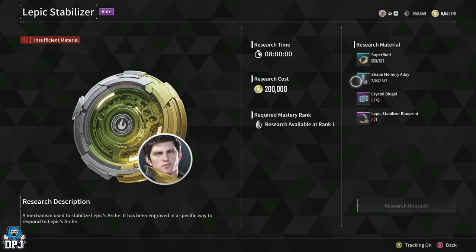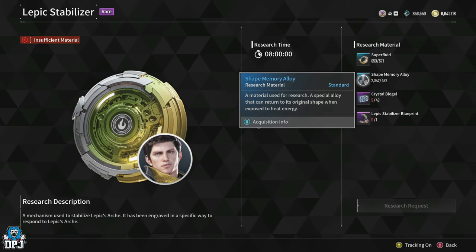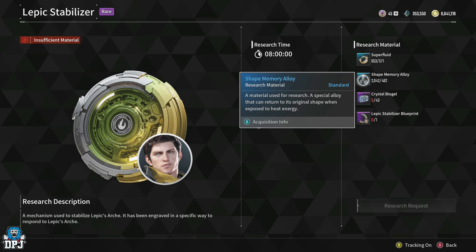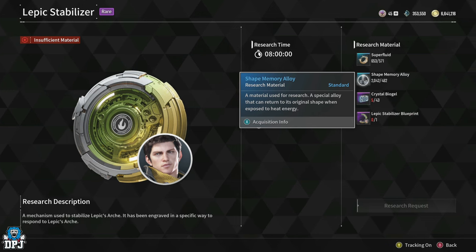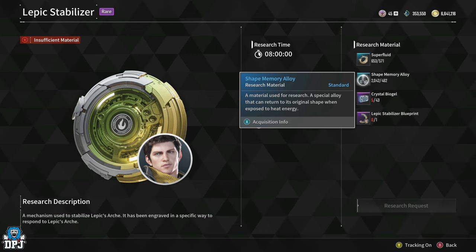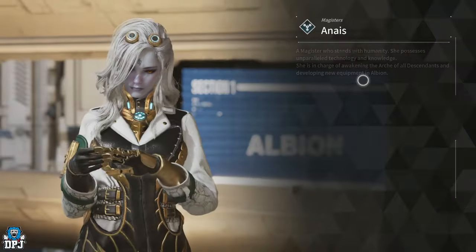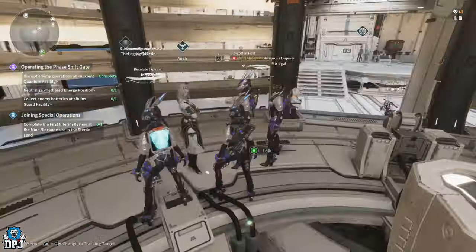You can see the shape memory alloys right there. I've got a couple thousand of these and haven't spent any yet. The only descendant I've researched so far is Bunny — I'm holding off until I hit hard mode before doing any of the others. But yes, shape memory alloys and carbon crystals — I'm going to show you an amazing farm where you get tens of thousands per hour.